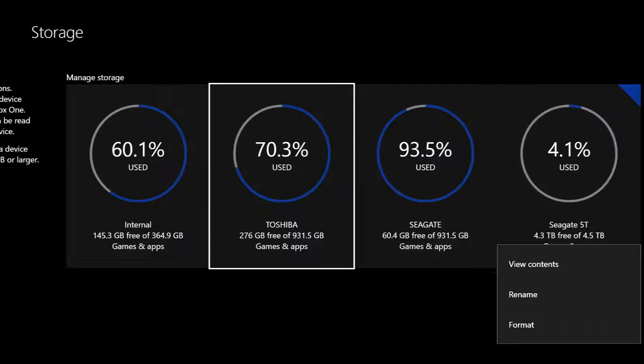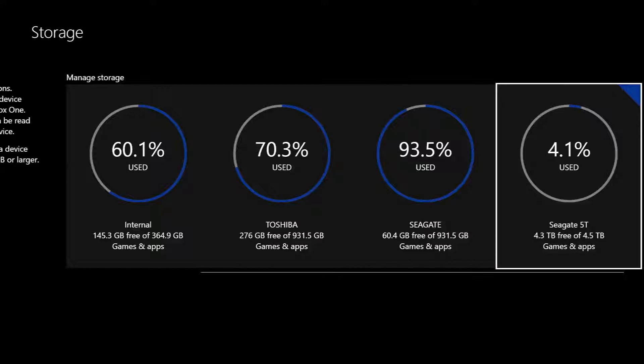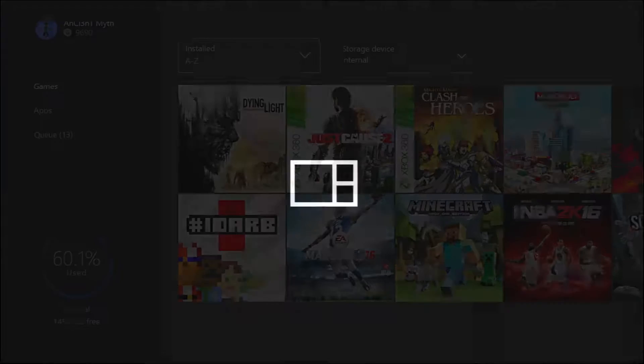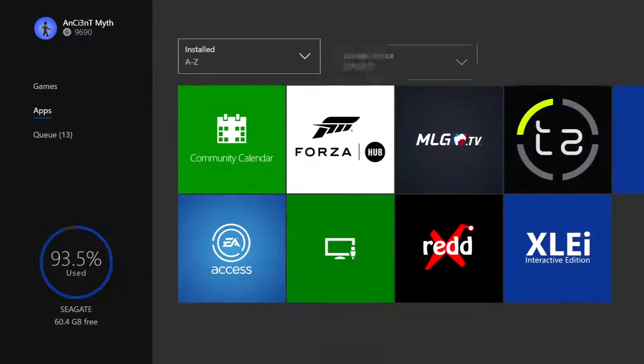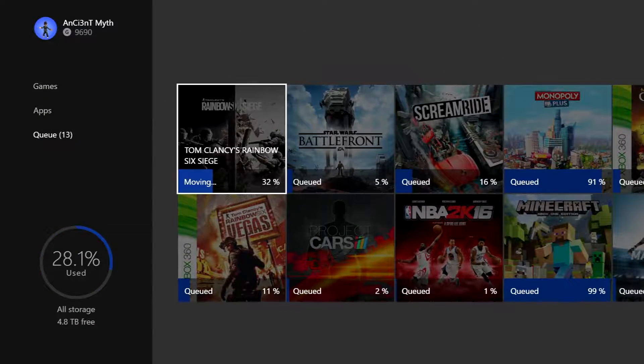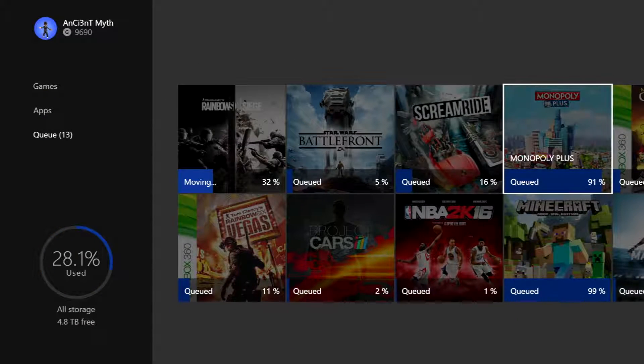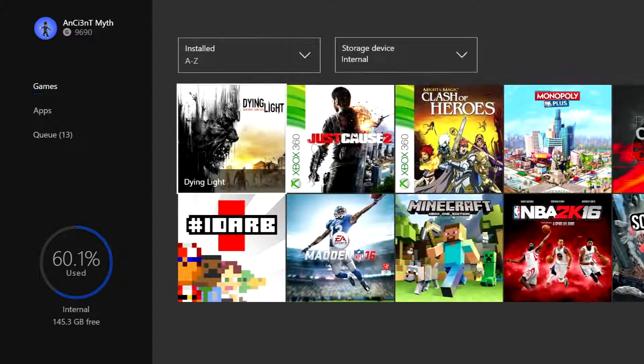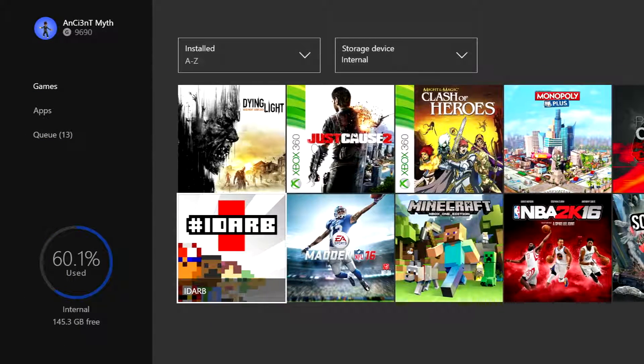It is smart to go ahead and move everything off the internal hard drive to an external because it will speed up your console — that way it frees up some space. Go to My Games and Apps at the bottom, then go to where your games are listed. Here in the queue is what I have transferring right now to show you guys.